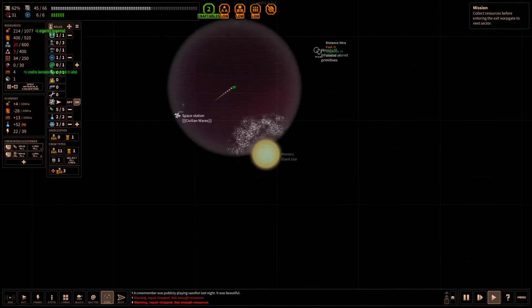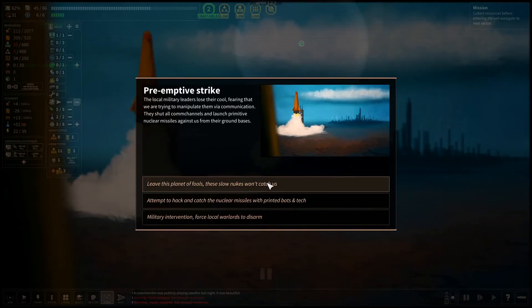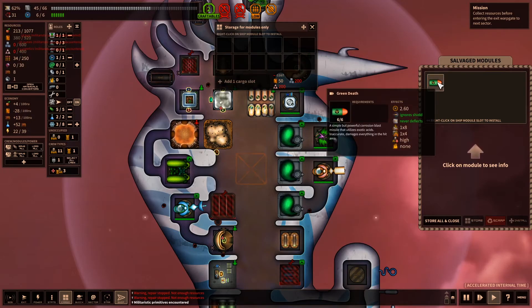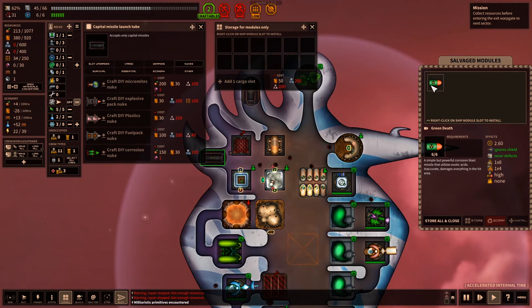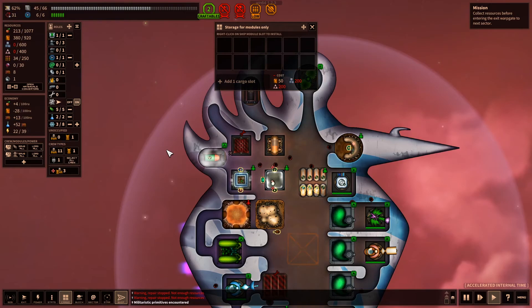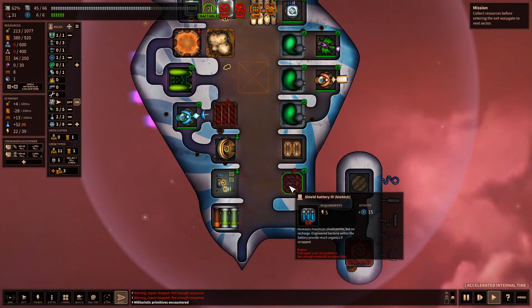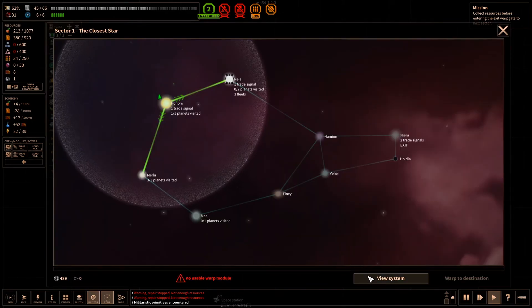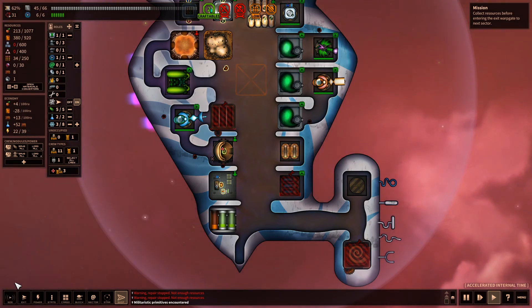We're going to go exploring this planet. Ask for trade and try to negotiate. Attempt to hack them. That didn't go well — we just got a green death nuke, which can be installed, so it's not all losses. We're going to repair the warp engine. Well then, we're going to leave it there for the day. I'll catch you all next time — we're going to have to SOS for help. So we'll see you then. Until then, goodbye.